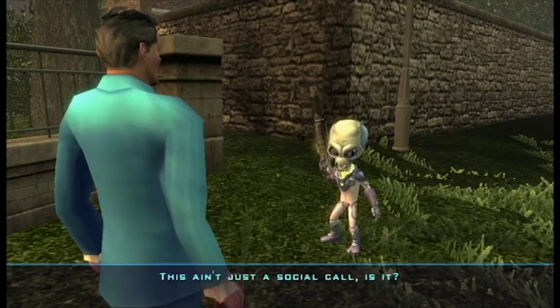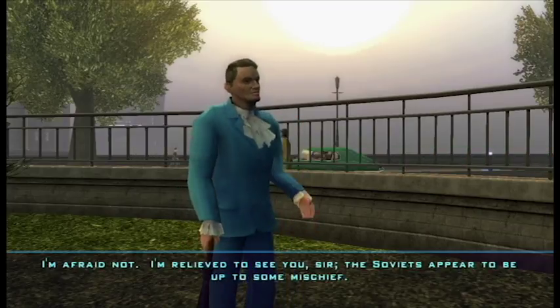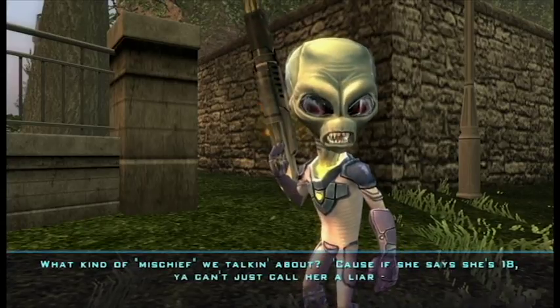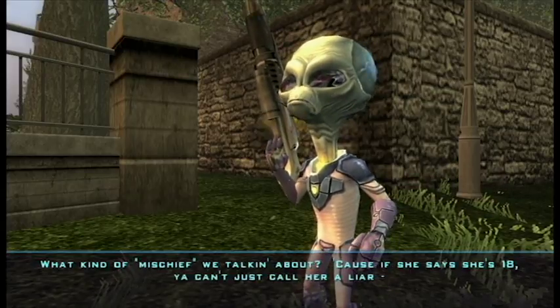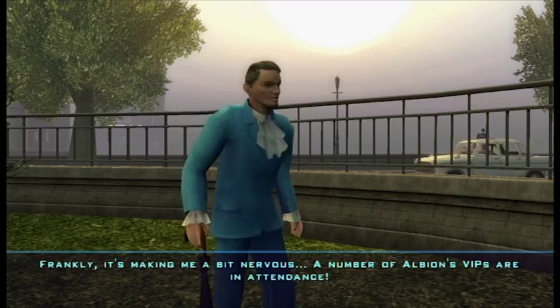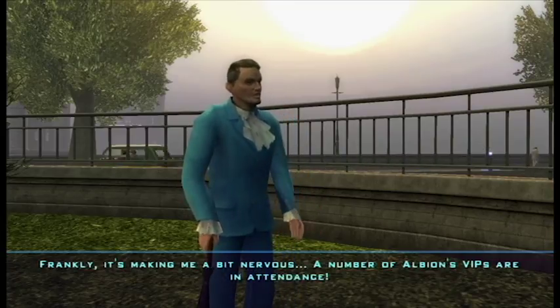In-game dialogue starts: 'This ain't just a social call, is it?' 'I'm afraid not. I'm relieved to see you, sir. The Soviets appear to be up to some mischief.' The Soviet Ambassador is throwing a party for the opening of an exhibit of Russian modern art, which is making the character nervous. A number of Albion's VIPs are in attendance.